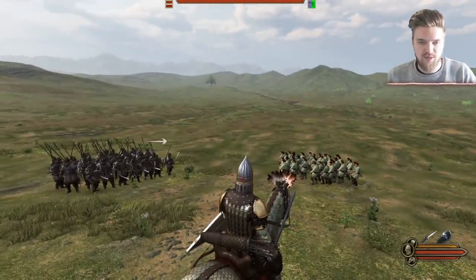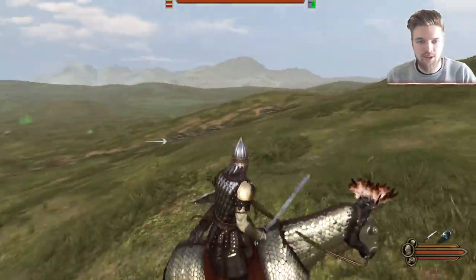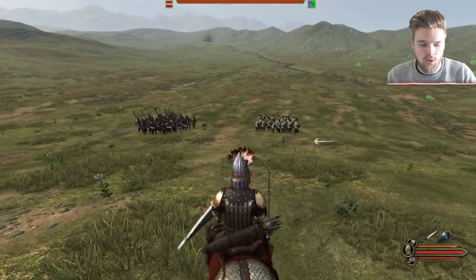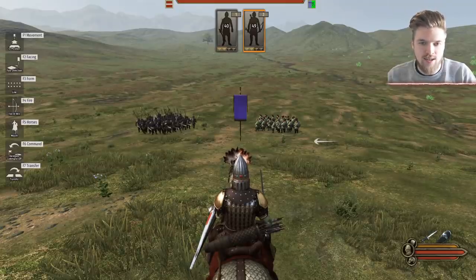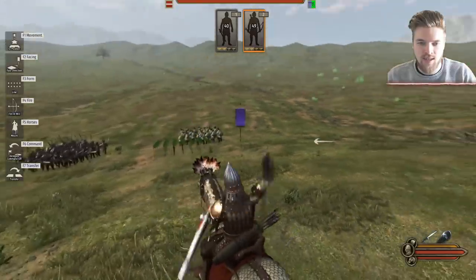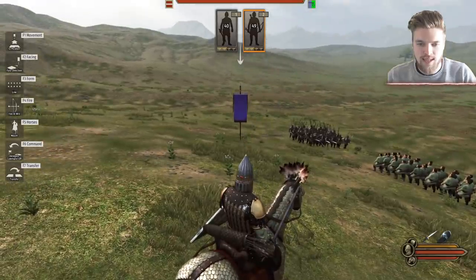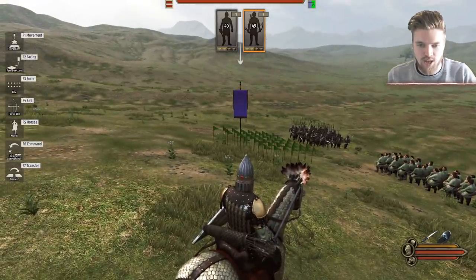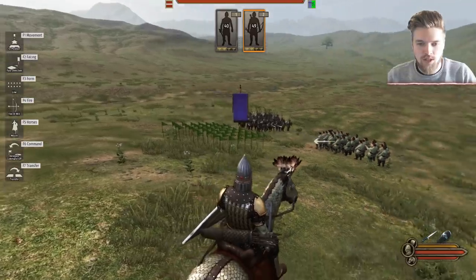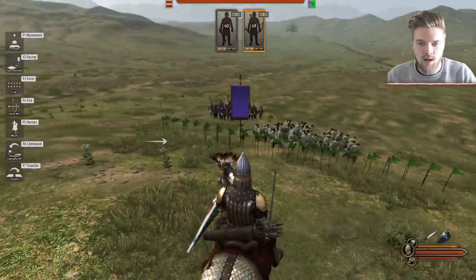As soon as you spawn onto the battlefield, look around for a steep mountain and put your troops on it. Press number two to select your archers and command them to move. If you click in one spot, you can see the little flags showing where they'll stand. Drag the flag out to the right and they'll spread into a long line.